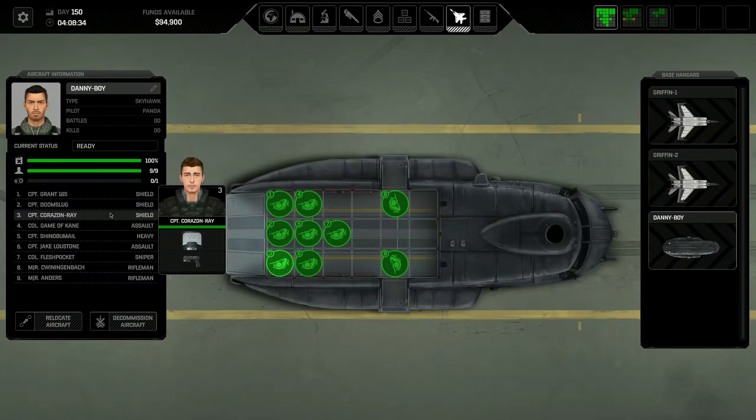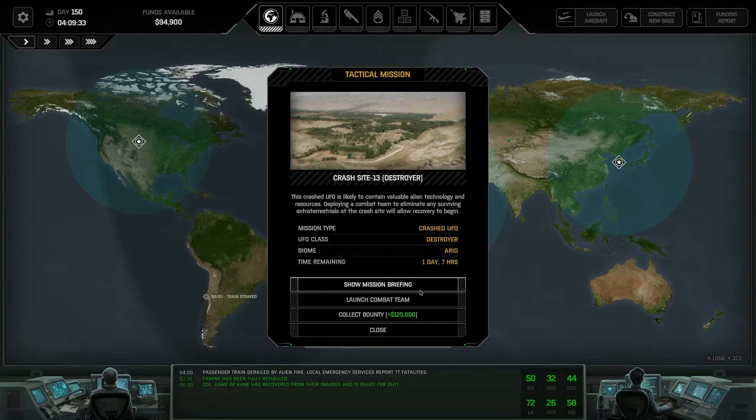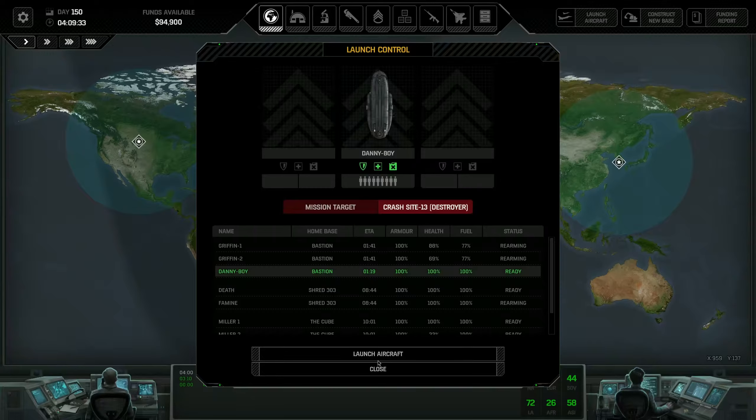We've got Grant, Doom Slug, and Corazon Ray coming along with shield soldiers. I've got Game of Kane and Jake coming along with assaults. Shinoba Male has a heavy machine gun - I'm still really not feeling the heavy machine gun but I don't really have another role for them. Flesh Pocket is a sniper, and then we've got Winning In Back and Major Andrews coming along as rifleman medics. All three of our assaults are also carrying rifles which they'll drop at the start of the mission.